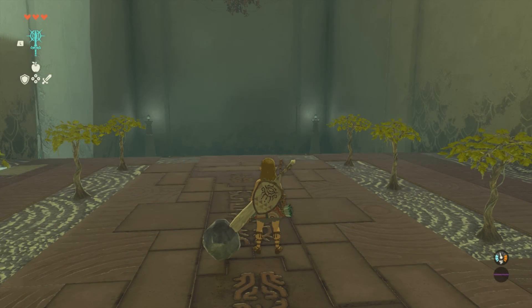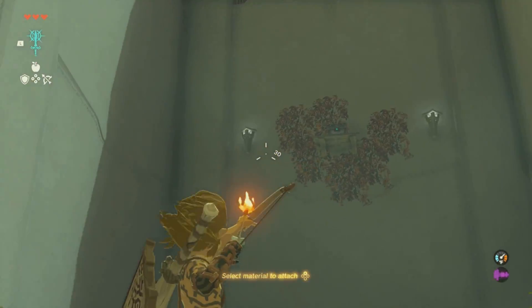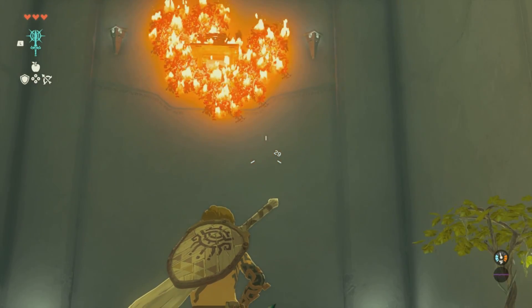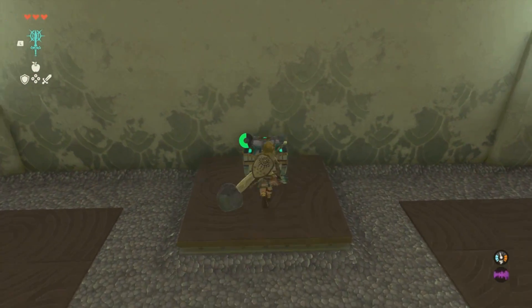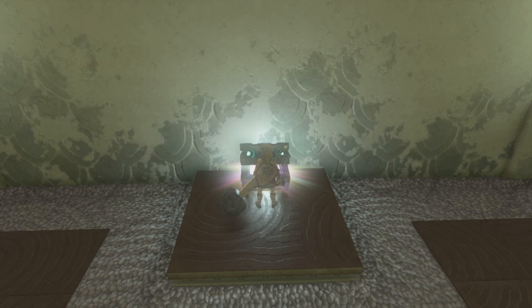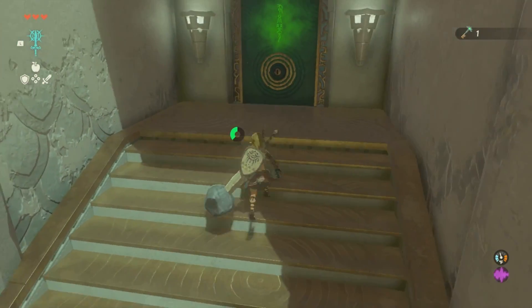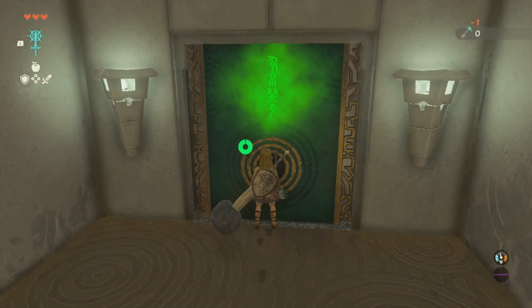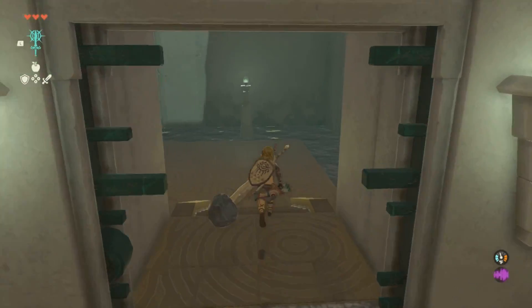After that, to the right there will be a nice little room with a bow and some fire fruit. You can equip the bow, use your arrow, light it up with the flame nearby, and shoot the arrow at the vines — then the chest will drop down. Inside the chest will be the small key. We need this small key in order to get to the next part.